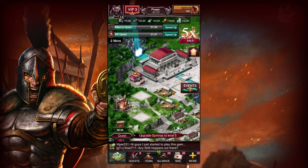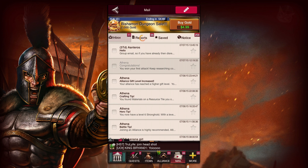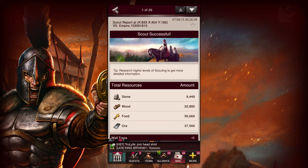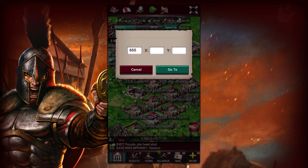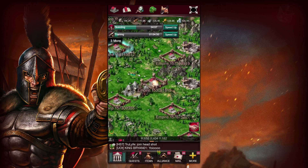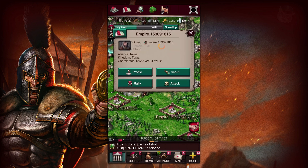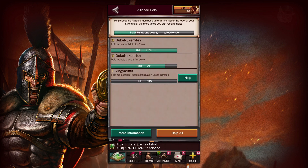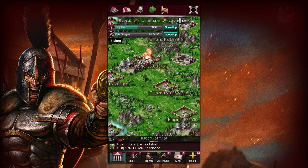We just found a kingdom that we can attack. I scouted it — our scout just came back with a report. Oh, they ain't got nothing. Well, we're still going to attack them — it's still a good first attack. Onward to attack the enemy. We're going to go to the location right now. Hopefully it's found. Oh — they're on fire. Somebody already steamrolled them. There's nothing there that we could take now. I guess we'll go find somebody else to attack.